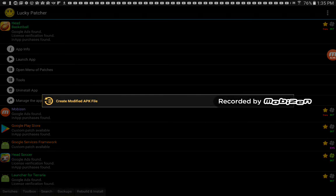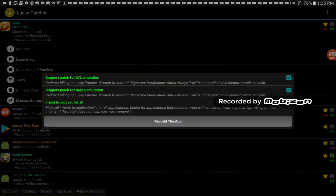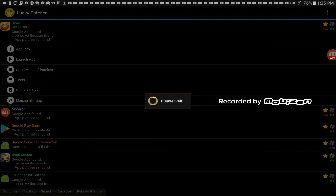So it didn't work that time but you've got to do it again. It's going to work. Click Rebuild the App. You've got to click Rebuild and then click that. Then when it's done you click Uninstall and Install.